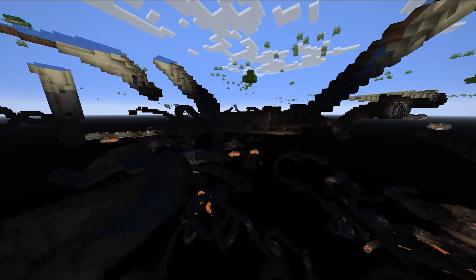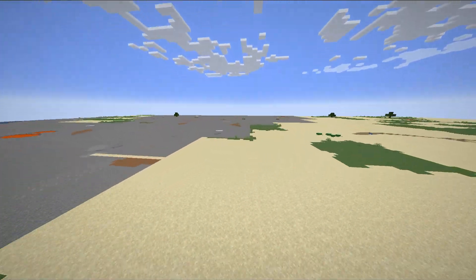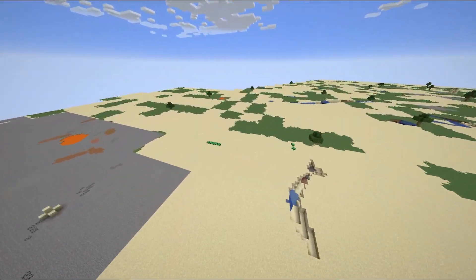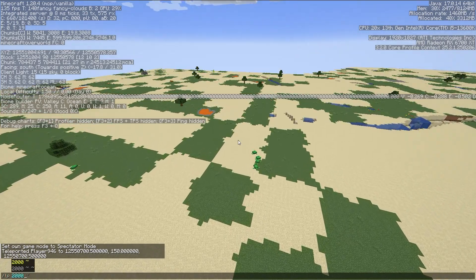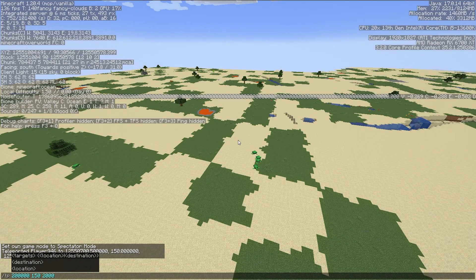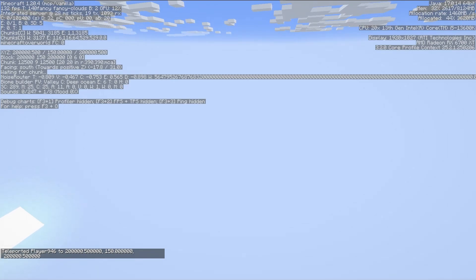So the answer to the question is that no Farlands will ever generate in a super flat world, unless you modify the world generation. And even then, at best you can get some biome Farlands, and if you modify the terrain generation itself to use noise, the world won't be super flat anymore.